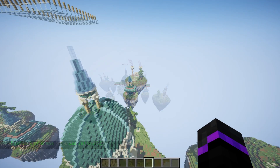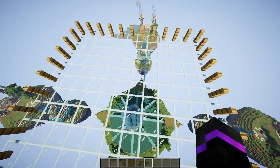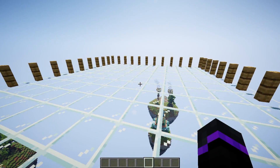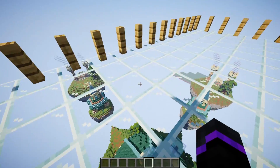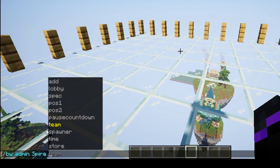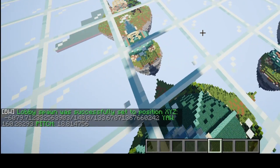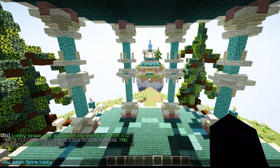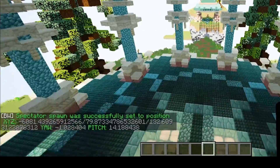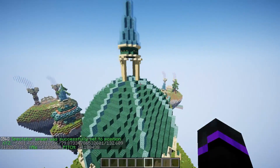Once the positions are set, set a lobby location for the specific arena. I'll set it up here above the map — when players click signs in the main lobby they'll be teleported here to see the map before being sent into the game. Use /bw admin name setlobby. Then set a spectator location, which is where players are teleported when they die, in the middle of the map.